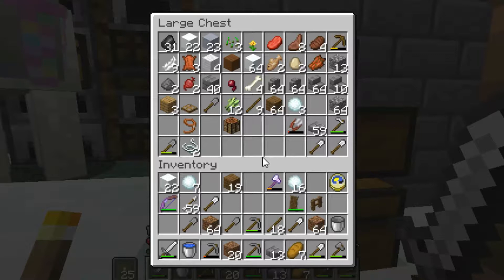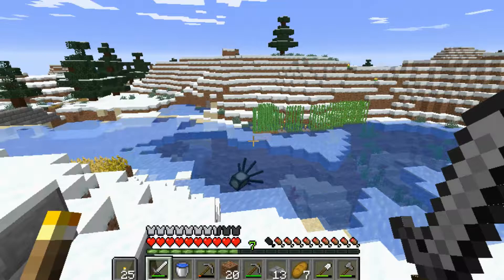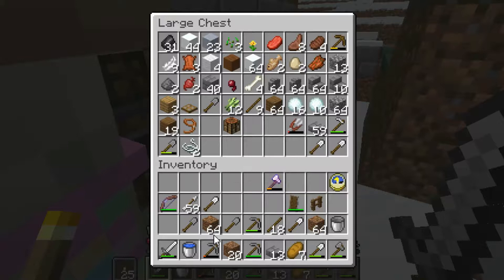In this instance I'm gonna travel all the way back to our first house where our nether portal already is. I'm gonna get lava and stuff from there — I've got two buckets with me right now — and we're gonna go from there and show off how to do a nether portal.